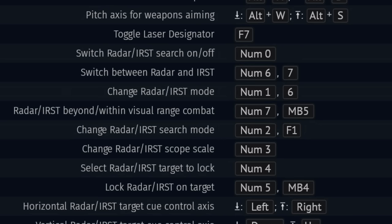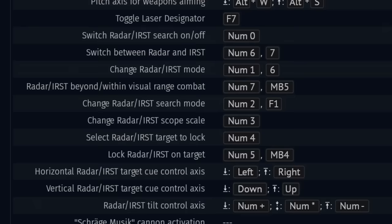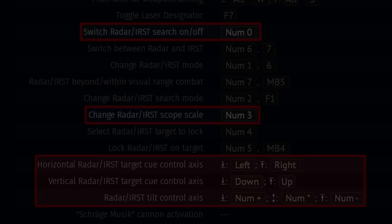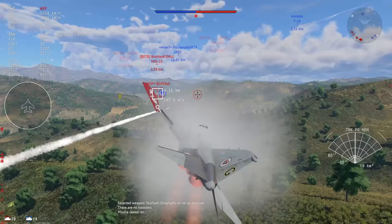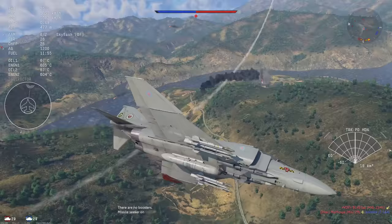These convenient controls include select radar target to lock, change radar mode, change radar search mode, and switch between radar and IRST. The other controls are not really necessary. If you really don't have any controls — you don't have a keyboard, you're playing on controller — you can always use the multi-function menu to access a lot of these options. If you aren't comfortable with your controls, try to rearrange them until you find something you're happy with.